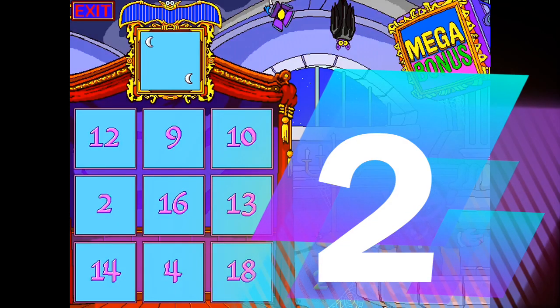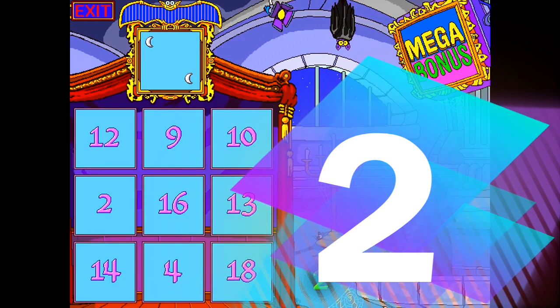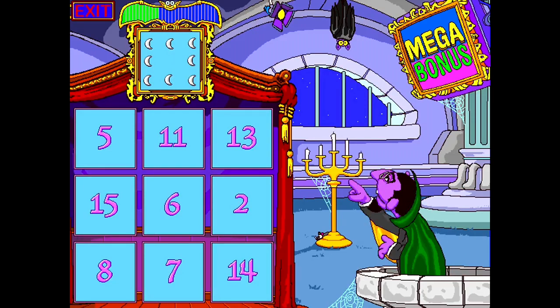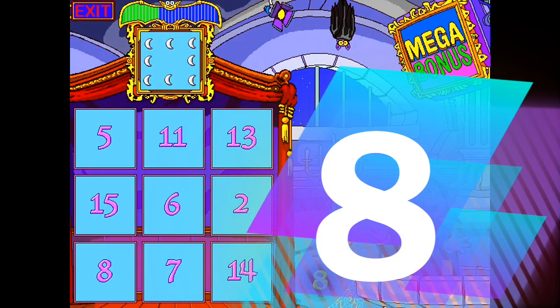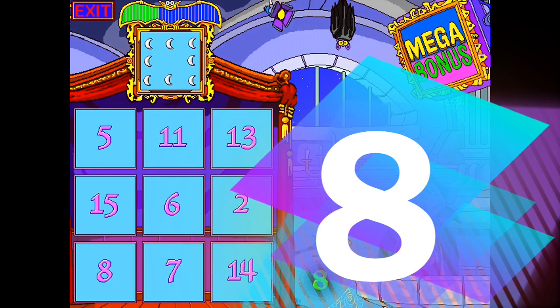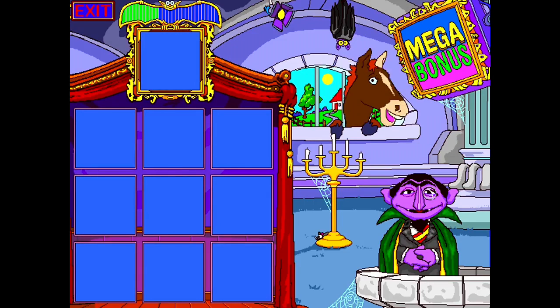I can't believe how happy I am. There are two moons. Find the box that matches the number of moons. You did it! You are one special counter. There are eight moons. For a human, you're pretty good. Now, that's what I call horse sense.